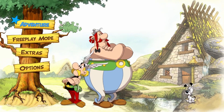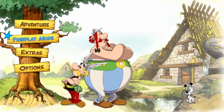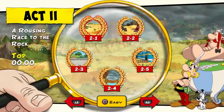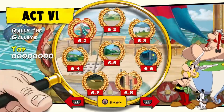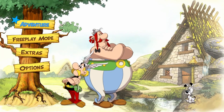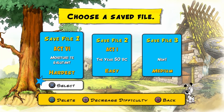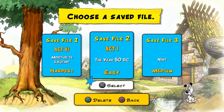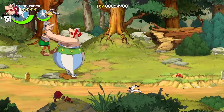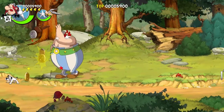In Adventure the player goes through all levels of the game in a set order. The levels are divided into 6 acts. Most acts are based on comic books of the same name. Freeplay mode becomes available after completing Adventure. In this mode the player can retry any level of the game at any difficulty and beat their own scores, so this will be perfect for trophy cleanup later.